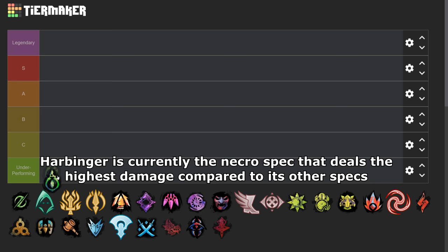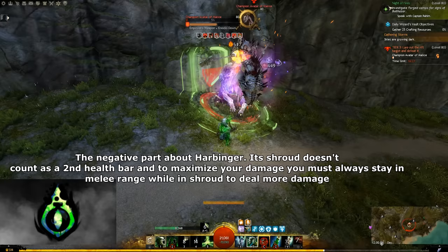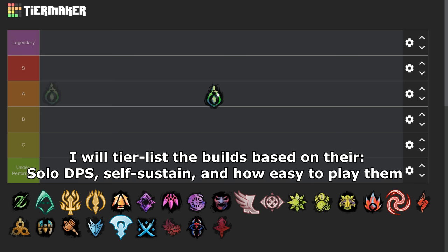Harbinger is currently the Necro spec that deals the highest damage compared to its other specs, but in return, Harbinger heavily depends on its outgoing condition damage to convert it to healing, which forces you to quickly build up damage faster to get the passive healing. The negative part about Harbinger: its shroud doesn't count as a second health bar, and to maximize your damage, you must always stay in melee range while in shroud to deal more damage. So Harbinger has high DPS and decent sustain, but not quite comfy to play. So Harbinger is A tier.